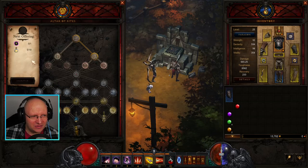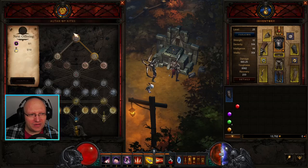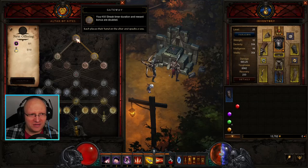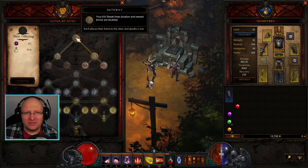The third node requires a Greater Rift Keystone, which means it's only obtainable at max level 70. But the first node costs like 10 white materials - reusable parts. You get them pretty fast: just do a bounty with a boss or loot a few white items and you're good. If not, go to the Battlefields and loot objects there. Once you use this, you get the 'Gateway' bonus: your kill streak timer duration and reward bonus are doubled. This is really nice for leveling - you have more time to keep the streak up.